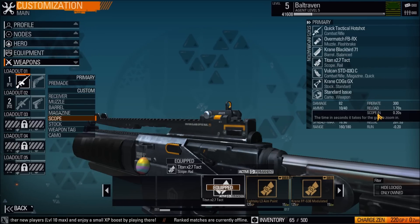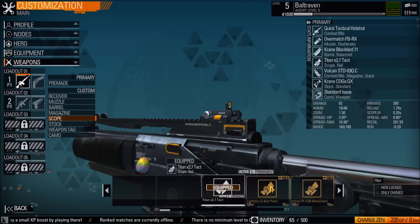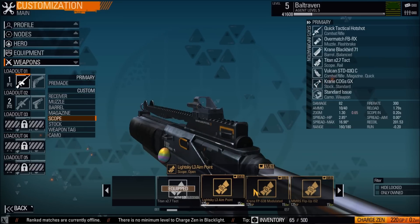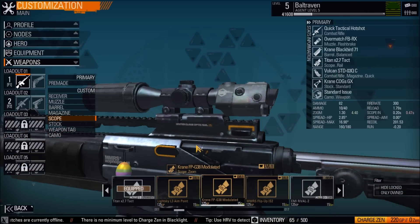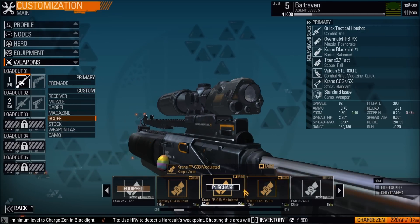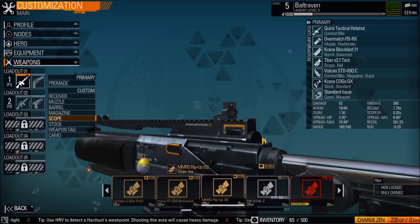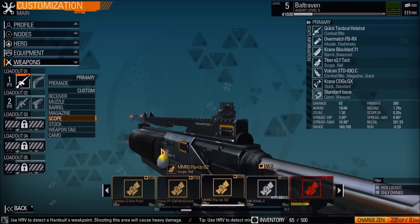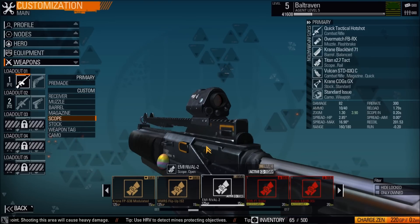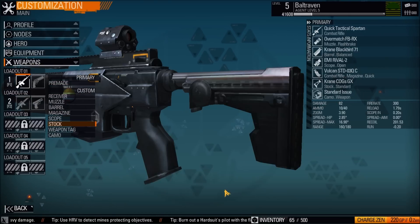Scope-in is also another statistic that shows you how fast you go from hip fire to scope. We get this red laser, we get this giant thing used for bolt action rifles. I have this medium one and it works pretty good with my bolt action, so I use that.